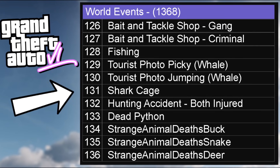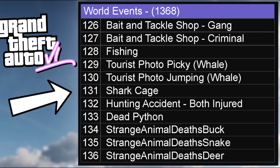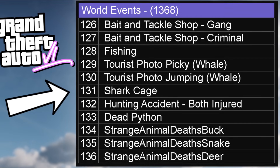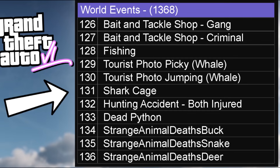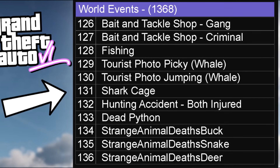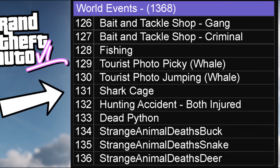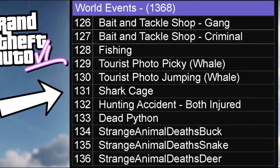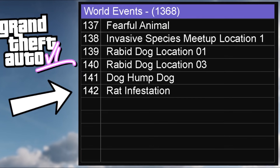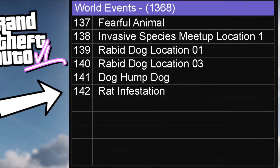There are also fishing events: bait and tackle shops with related events, and a fishing event specifically — which would mean even more animals because of all the fish you could catch. There was an event involving a whale, which would probably be rare. There's a shark cage event — presumably an NPC goes down into one and the shark breaks in and kills everyone, in classic Rockstar fashion. There's another hunting accident event, and a 'dead python' event, which supports the theory that the animal we saw at the end of the trailer was a big python.